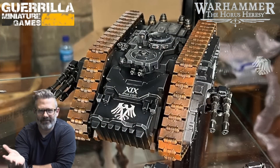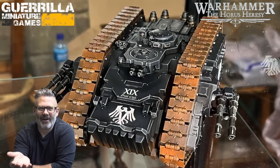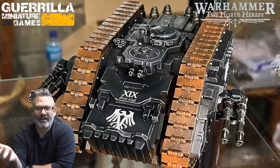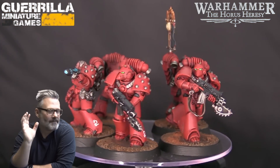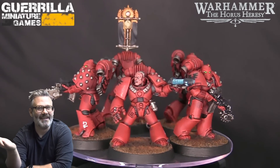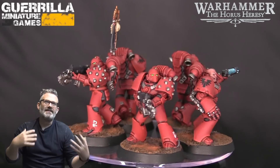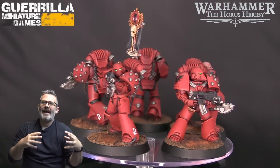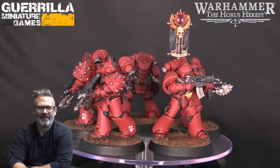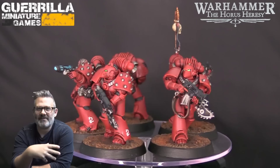I felt a little bad that my Raven Guard army was already painted when the box came out, so I pledged I was going to paint a new army. I've already started working on my first tactical squad from the new box set — a unit of five new Mark VI tactical marines for my Blood Angels, the legion I decided to build and paint. I wanted to have something that was at the Siege of Terra all the way at the end, not just in the wings during the shadow war happening outside the Sol system.